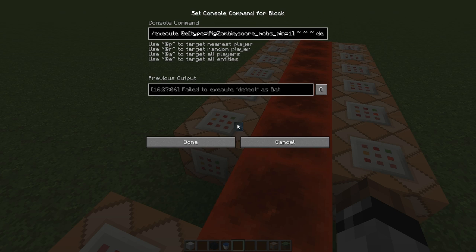Basically, the execute command is looking for anything that is not a zombie pigman and has a minimum mob score of one. We had to add this mob score because otherwise us as players would be detected as not being a zombie pigman. So we've got a clock running that gives everybody that isn't a player a minimum score of one to fix that. It is looking to detect anything that is not a zombie pigman that is stood on netherrack. If it finds anything that is not a zombie pigman stood on netherrack, then it will summon a zombie pigman in its place.